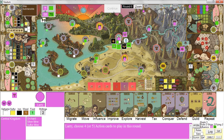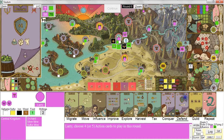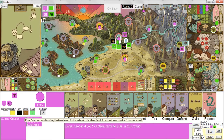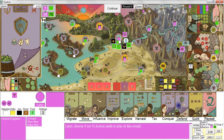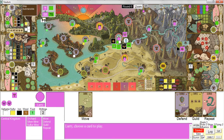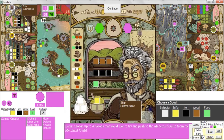Round 6. Maybe I should do a defend — not that it's going to help. I'll do a move for sure, and I'll do my guild and repeat. This is probably a waste, but whatever. My turn — I'll try to do a push from the Merchant's Guild.